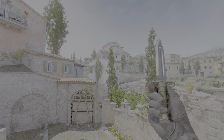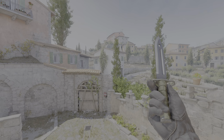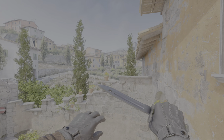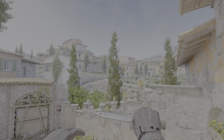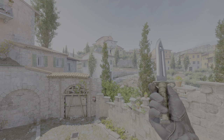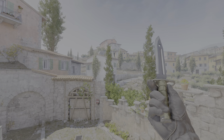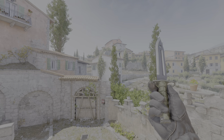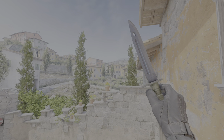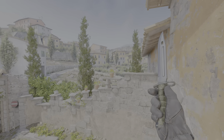Next we have the Bayonet, which arguably has one of the cleanest pullout animations in the game — it just flows so nicely. Obviously I prefer the look of the M9, but the Bayonet still looks super clean. There's no rare animation or anything like that, but it's such an OG knife with a smooth, clean pullout animation. It's got to be near the top of A tier.